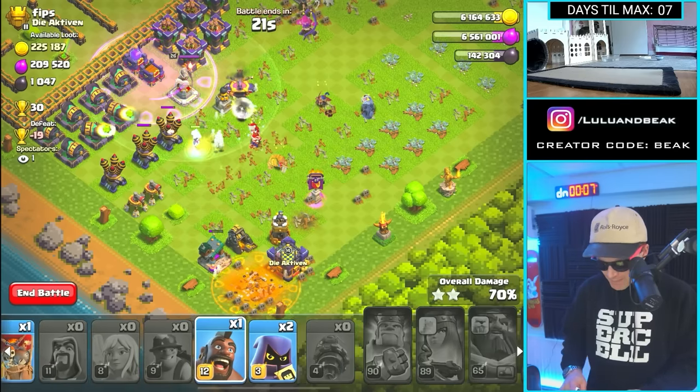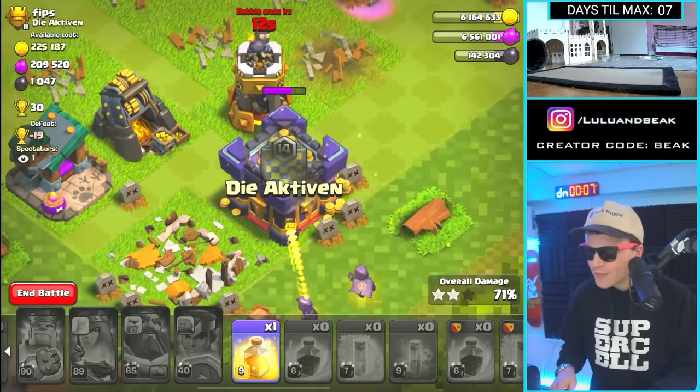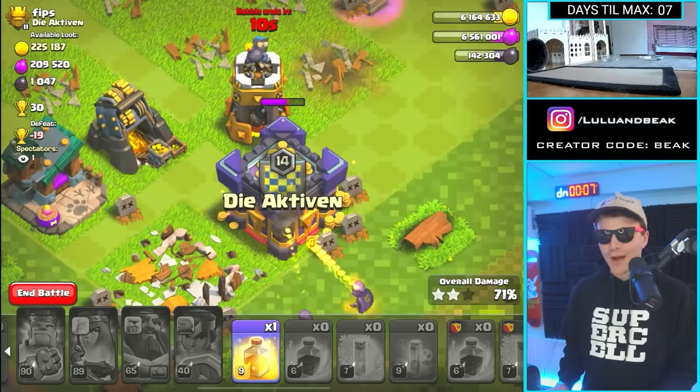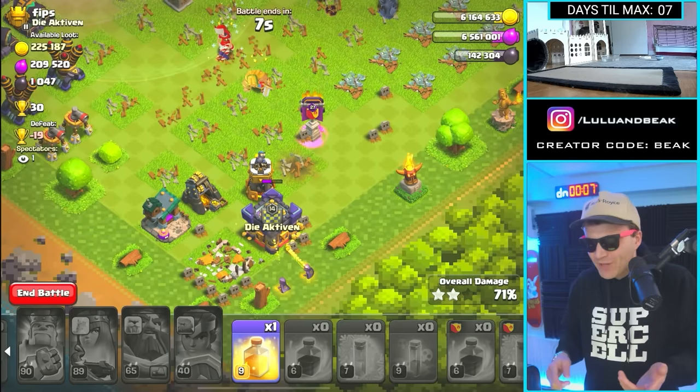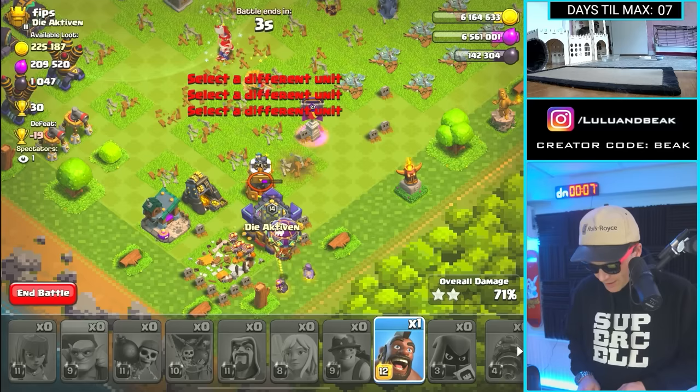I feel like I'm missing something. Is all the loot in here? Whoa — is all the loot in the clan castle? I was looking around, slowly picking apart the base, and I didn't even plan on dropping all my troops. We're not gonna get it — come on, come on!